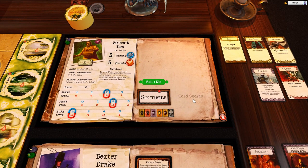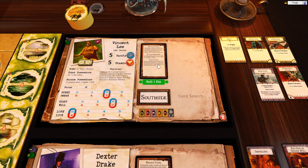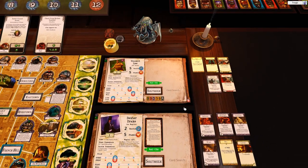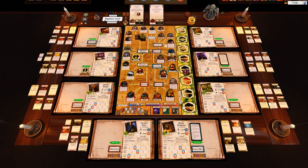Vincent is also at the church. 'You join in the morning mass — spend one clue token to ask for heavenly aid. If you do so, roll a dice; on a success, your prayers are answered — remove one doom token from the ancient one's doom track.' He does not have a clue — that is harsh. I'm being a bit free with my clues here. Let's draw the next mythos card.